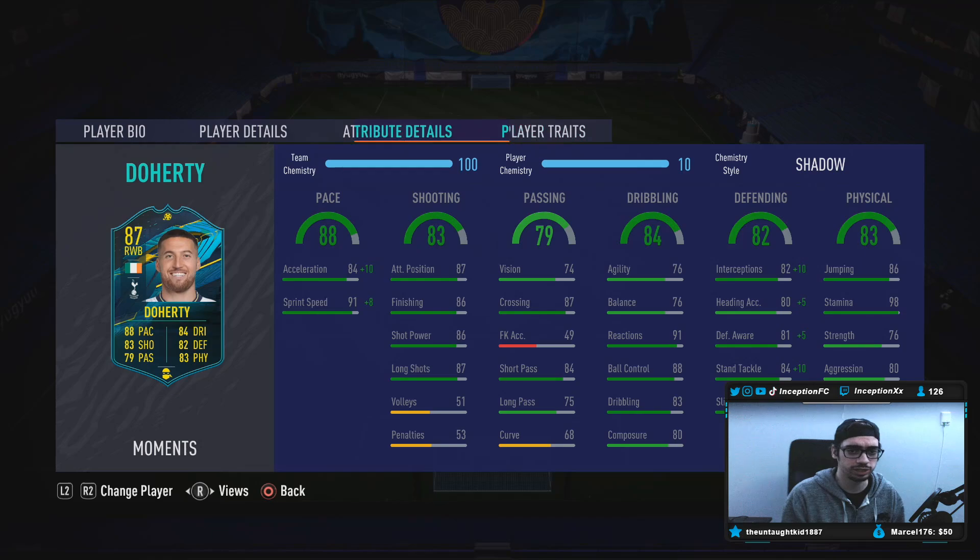Player traits — he has the solid player trait. He's got 84 acceleration with 91 sprint speed, which is good for the shadow chemistry style, boosting that up to a 94-99. Base card stats for shooting on this card is actually really good as well at 87-86, 86-87. Very nice. Base card stats for passing is good enough for the meta of the game. Definitely very nice as well.